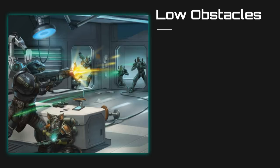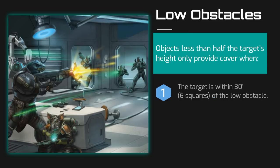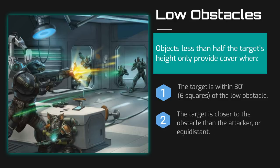There are a few other special considerations we need to discuss. The first is low obstacles. Low obstacles are any objects that are less than half the height of your target, and they will only provide benefits of cover in certain situations. There are two criteria that need to be met: first, the target must be within 30 feet of the low obstacle; and second, the target must be closer to the low obstacle than the attacker. In the case of a tie, the defender wins and gains the benefits of cover. If either of these criteria are not met, the target does not receive any benefits of cover from the low obstacle.